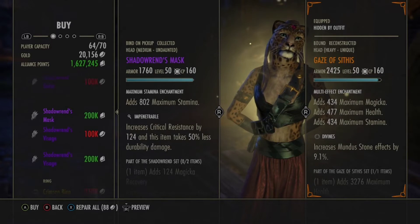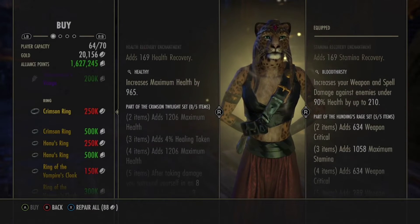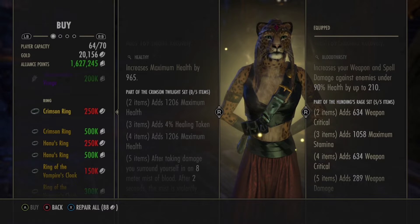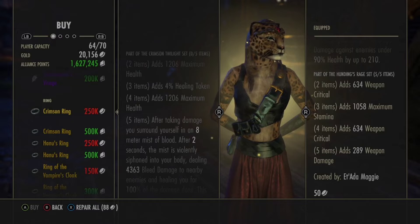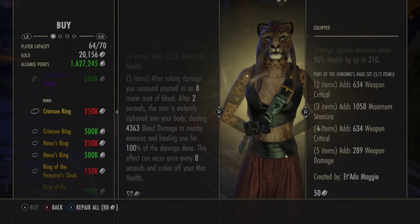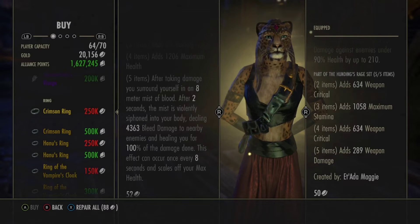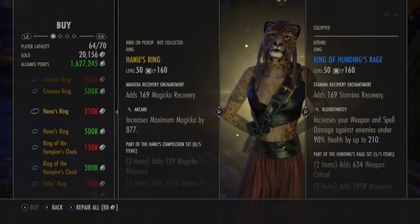Anyway, Crimson — Crimson used to be a good set, still some people use it. Max health, max healing, max health. When you take damage, surround yourself in an eight-meter mist of blood. After two seconds the mist is violently siphoned into your blood, dealing a certain amount of bleed damage to nearby enemies and healing you for 100% of the damage done. Occurs once every eight seconds.